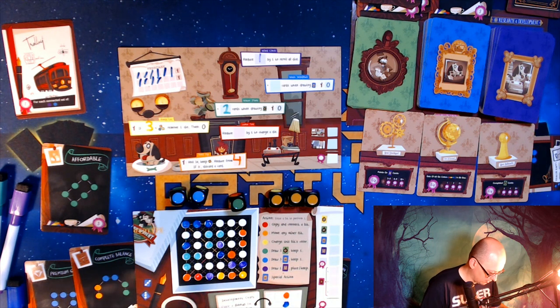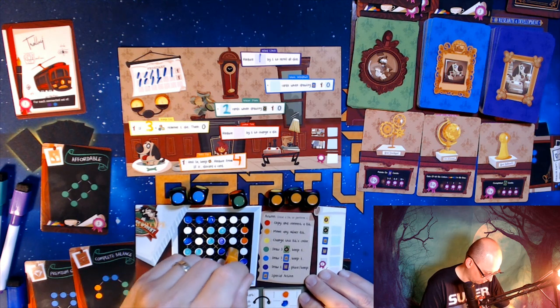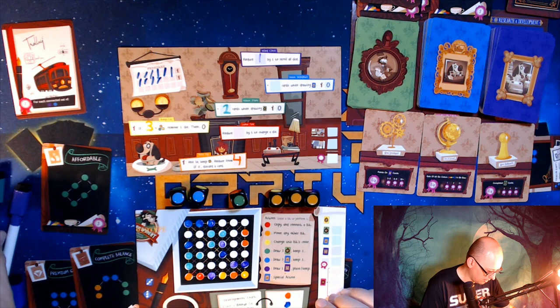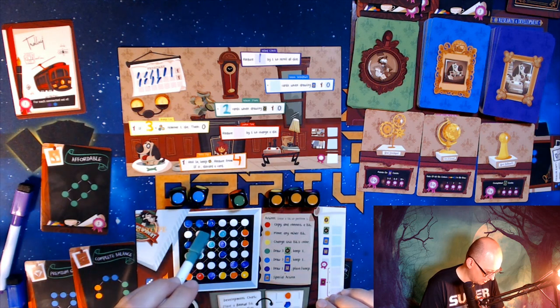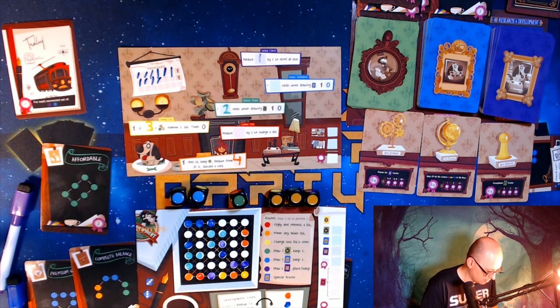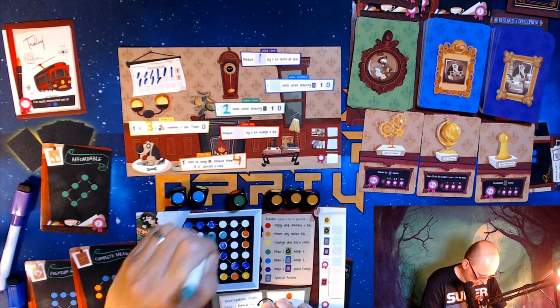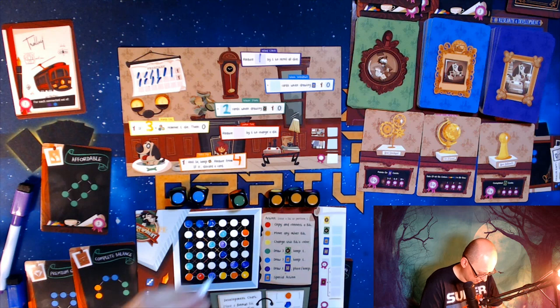I'll erase that orange that's in the way and use that action to move something. I think I'm going to move it because I'm going to need that spot there — I need that green where I just put that blue. We're going to get there anyways. I'm going to move this green to where I'll need it eventually, which is right here.